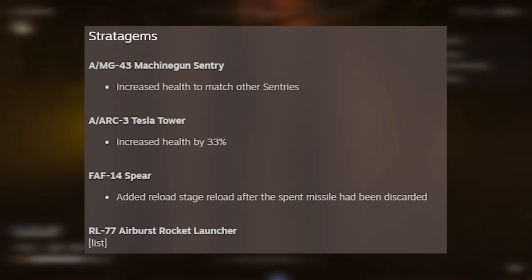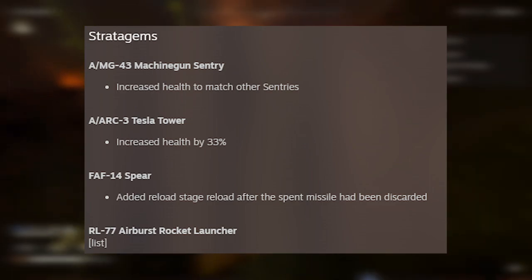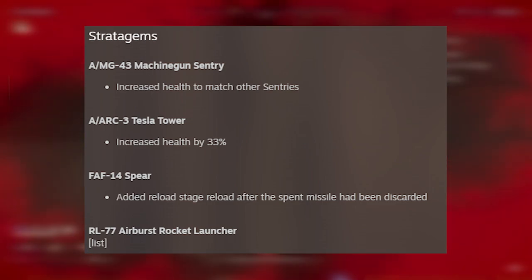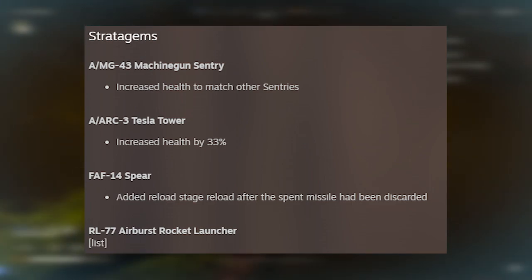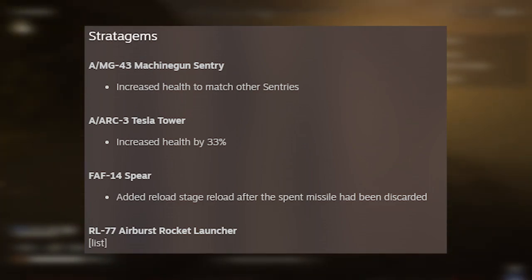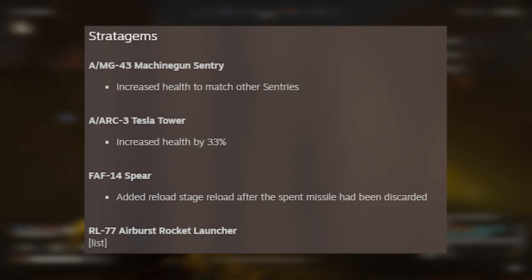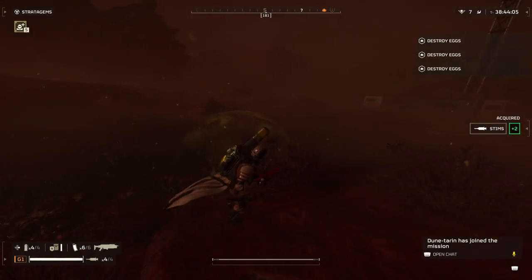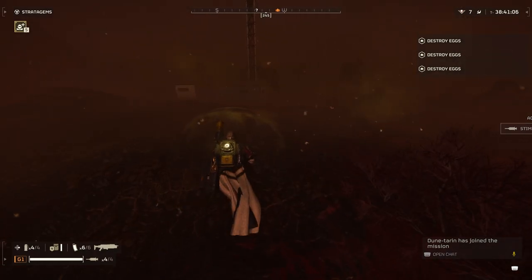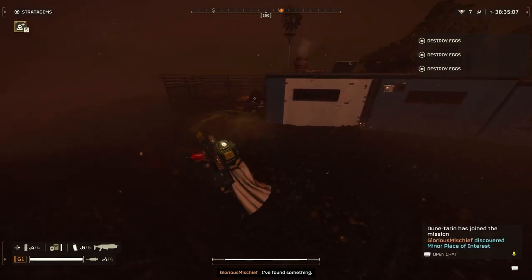Moving into stratagems: the AMG-43 Machine Gun Sentry received increased health to match other sentries, which is necessary since enemies actively target them. The ARC-3 Tesla Tower also received a 33% health boost, making it more viable since barely anyone runs it currently. The Spear received an added reload stage after the spent missile is discarded — a small but interesting change. Overall the stratagem shifts focus on making sentries more powerful.